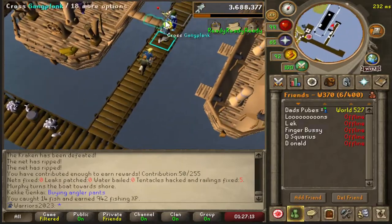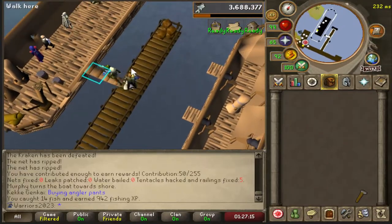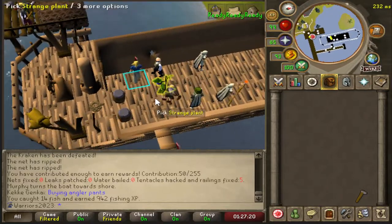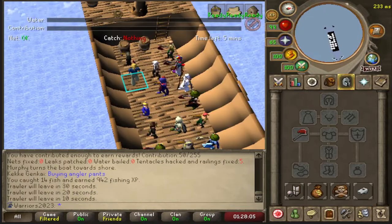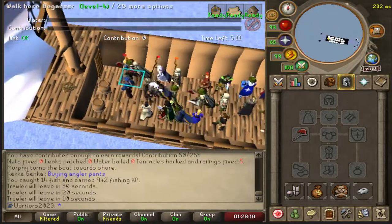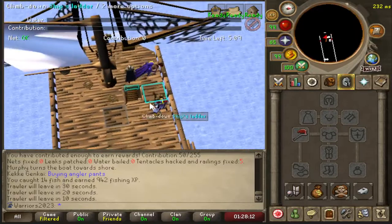Go to world 370, which is the fishing trawler world. Climb down the boat and wait here until the game starts. Once the game starts, climb up the ladder on the west side and run to the middle.